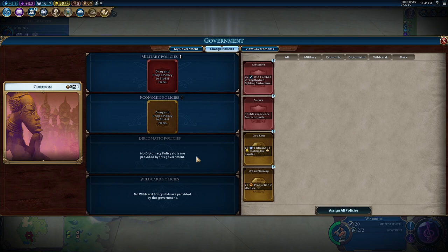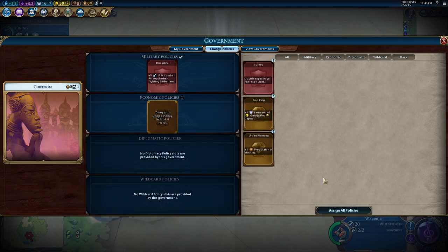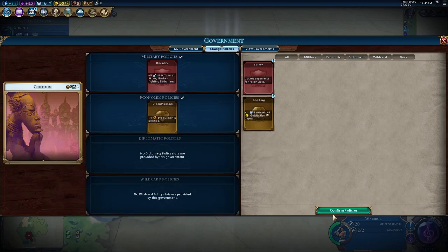We unlocked Code of Laws, which allows us to get our first policy slots. Discipline is better in almost all other cases because you typically fight barbarians at the beginning of the game. In very rare cases where you wouldn't, you could put in Recon, but I wouldn't recommend that about 90% of the time. For an economic policy slot, normally I would put in God King so we can get a pantheon. But because of the relic, we're already making four faith per turn, so let's put in Urban Planning.